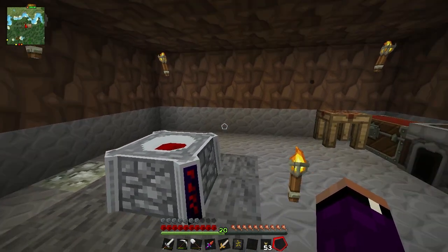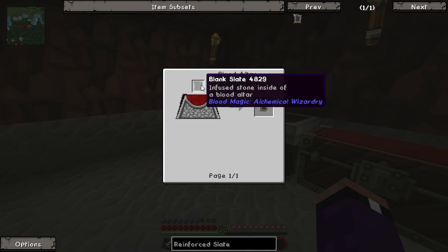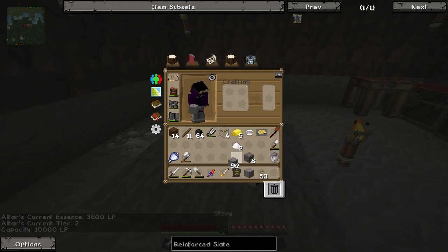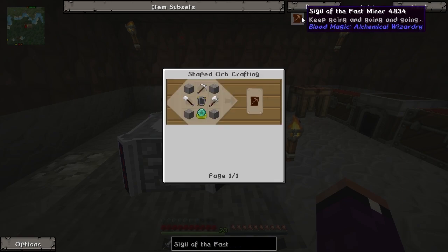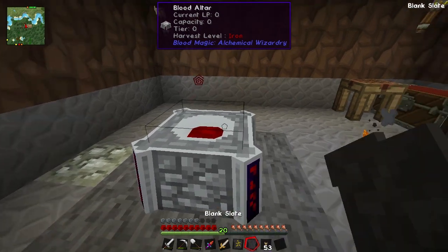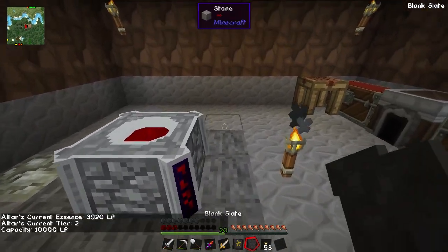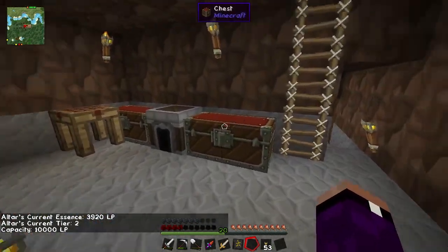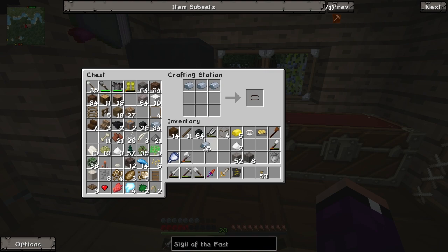The next thing we're going to do is make a reinforced slate on the tier 2 altar - you just put a blank slate in and it converts to a reinforced slate. Eventually we're going to make the Sigil of the Fast Miner today. That's created using one reinforced slate, some stone, and a couple of iron tools. Let me sacrifice more of myself - you can see the blood going up. We need 2,000 life points for the blank slate conversion. We've got that, so let's put it in there. I'll come up and make some iron tools.